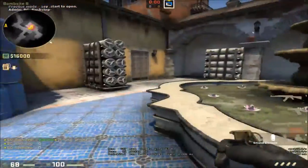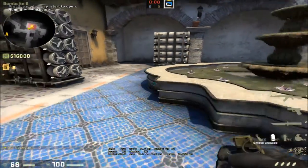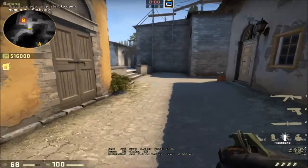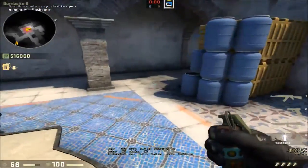So you pair the CT smoke with the spindle smoke and the two mollies, and there aren't that many spots that people can play inside B. After that, you just toss a generic flashbang over and they're in trouble a lot of the time. Unless they have their perfect molly set up or they're counter-stratting you, you should be able to take the site and get trades pretty easily.